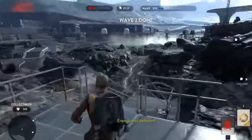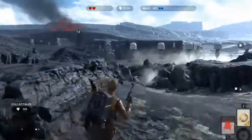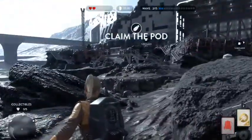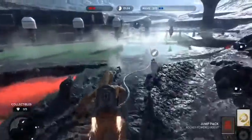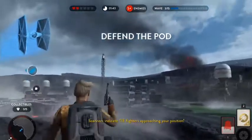Elevate your rescue brigade. We've sent you a top guard. We've identified the position of the first pod. Secure the area and capture it. Will do, Sergeant. I'm picking up enemy signals. Scanners indicate TIE fighters approaching your position.